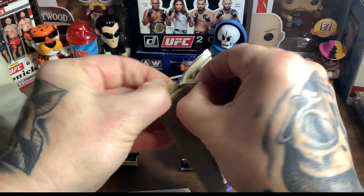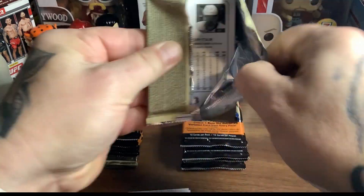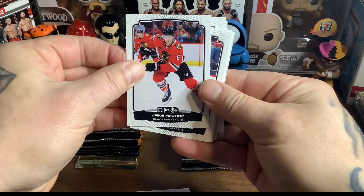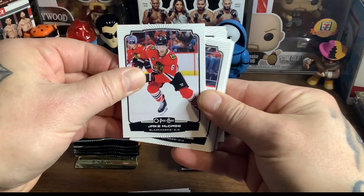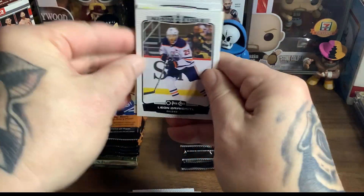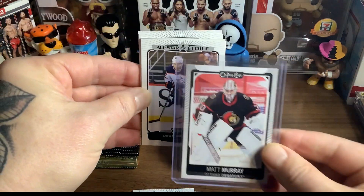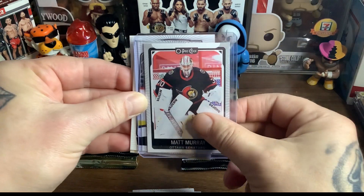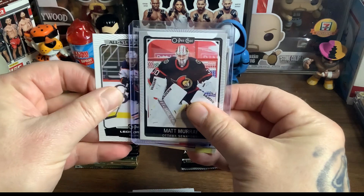All right, pack number two. Now that I cleaned up my table — I didn't want to look like one of those families on Hoarders on A&E. Jake McCabe, now with the Toronto Maple Leafs. Beauty, gotta love Jake McCabe. Gustav Forsling, Brendan Dillon, Leon Draisaitl. Oh, I see something special there. Let me get Matt Murray in the picture to block it.